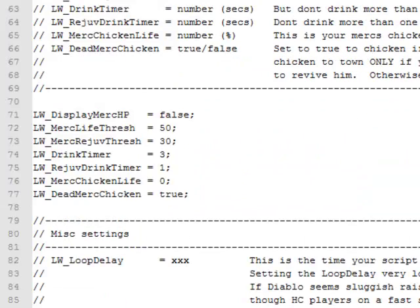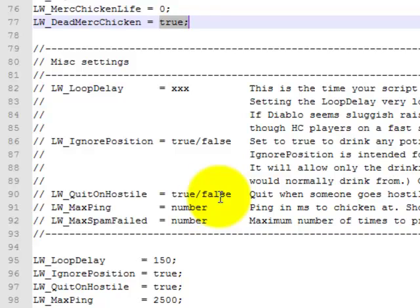Display merc health — I have that set to false. I think it defaults to true — shows like 128 or something, life above your merc. He'll give my merc a health potion at 50%, he'll give him a juve at 30%. I'd rather give him a juve than pay the 50,000 gold to revive him. You can just leave the timers alone. Merc chicken — the merc will die before I chicken out because of him. Then he'll chicken to town if the merc is dead, revive him, and go right back and kill other stuff. And quit on hostile right there. I think you can leave the rest alone.